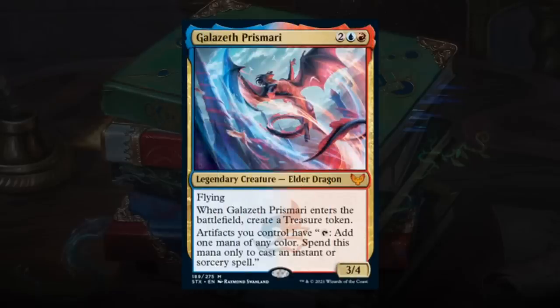Galazeth Prismari is the Elder Dragon for this college — a 4-mana 3/4 Legendary creature with flying. When it enters, create a treasure token, and artifacts you control can tap to add 1 mana of any color (only to cast instant or sorcery spells). Galazeth is great — a 3/4 flyer for 4 is already good, and it provides ramp by turning all treasure tokens into permanent mana artifacts. Gets an A — an absolute bomb and great enabler for expensive Prismari instants and sorceries.